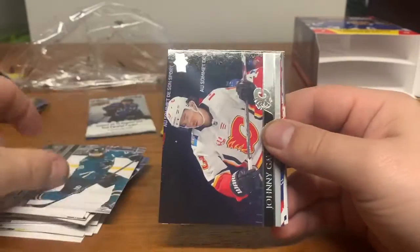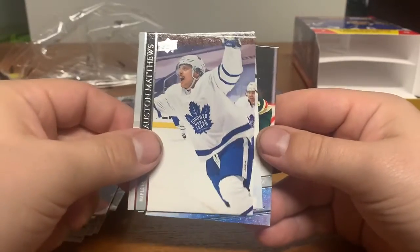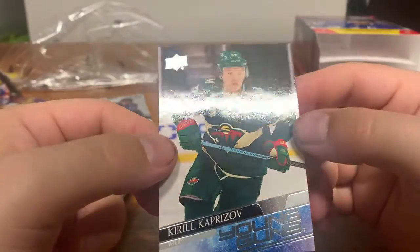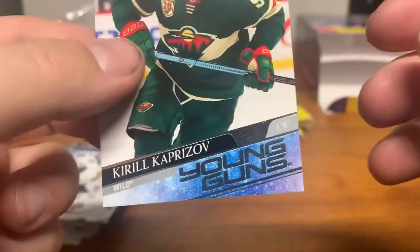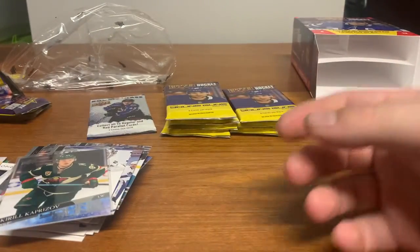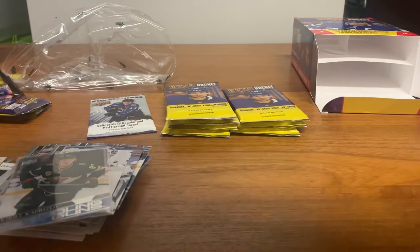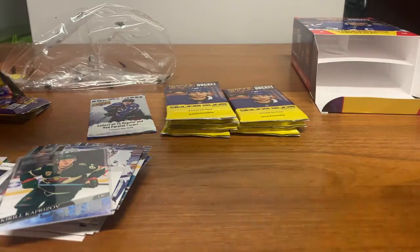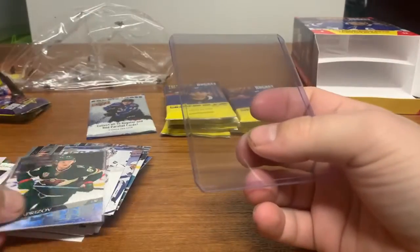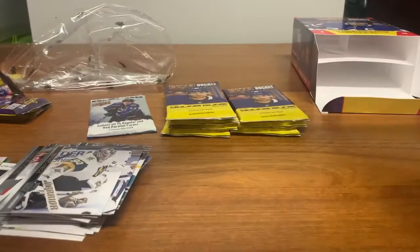We got Lammikko, Burns, Johnny Gaudreau, Matthews — and we got a Kaprizov! This is the guy you're looking for right here, and this one looks to be in pretty good shape compared to the others I've pulled — the others have had edging problems on the bottom. This is definitely the best looking one I've pulled. I've seen a PSA 10 of one of these go for two thousand dollars on eBay, so we're going to top-load him right away.